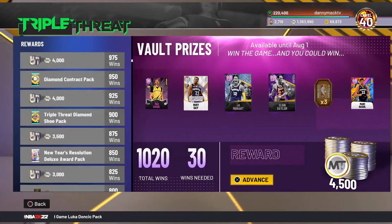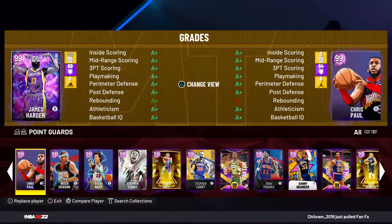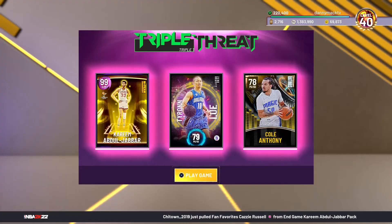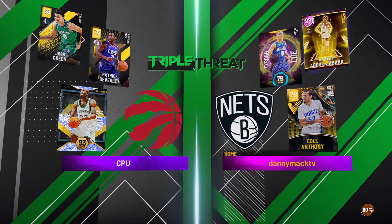So we'll go simply to triple threat, and I'll go ahead and put them in with gold point guards Tyronn Lue and Cole Anthony to make it as easy as possible. So we just need four dunks and five rebounds — shouldn't be a problem.